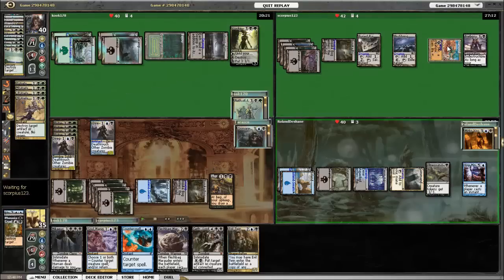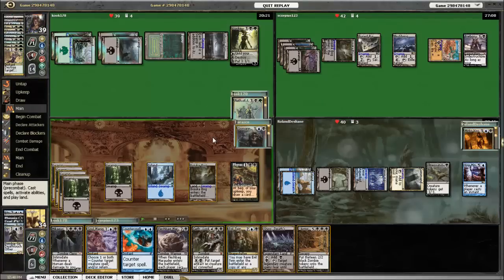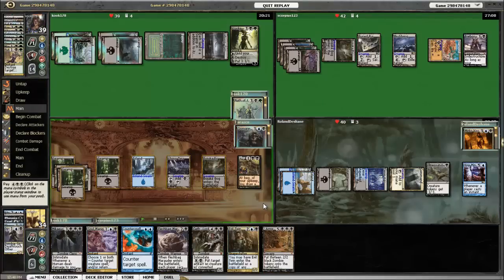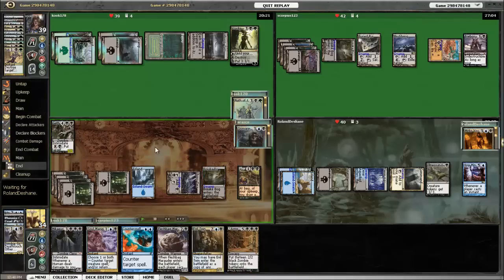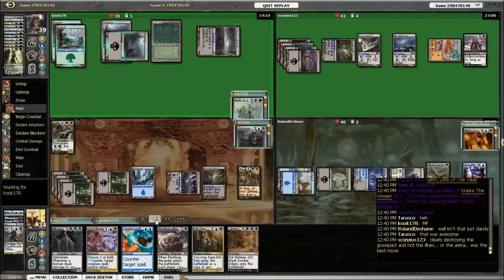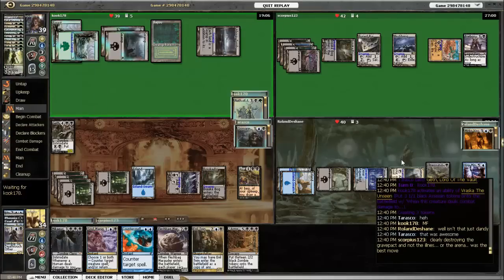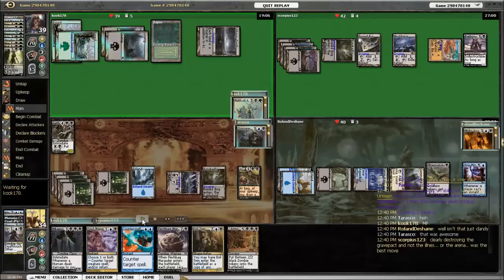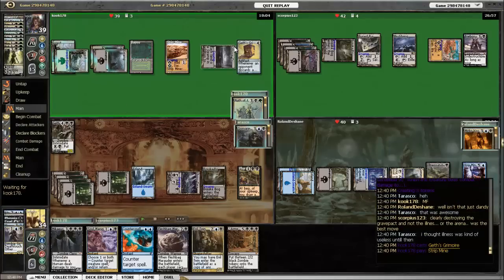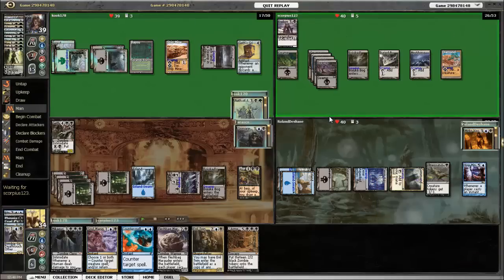Erebos sacks his Solemn to gain some life. It's my turn — I draw Shizo and play Geth, because I figure I can start getting stuff out of my graveyard right now. Vraska ultimates. Unfortunately, the assassin tokens for Vraska's ultimate die due to Illness in the Ranks. So that's a big whoops. Then there's Geth's Grimoire, which is going to help with the discard.